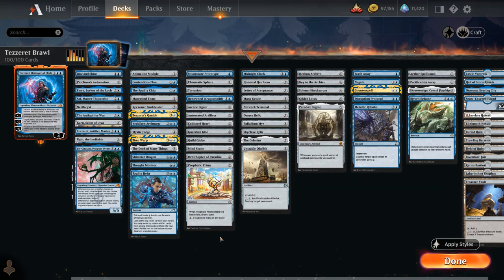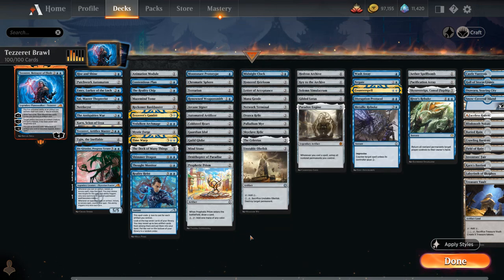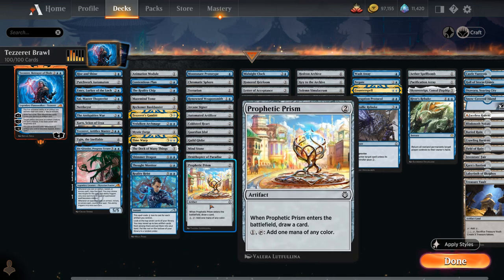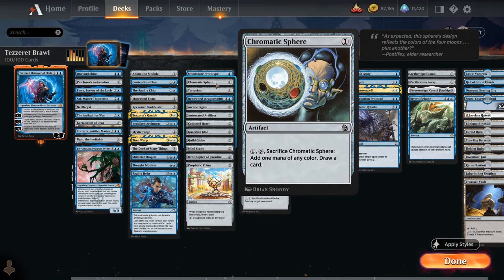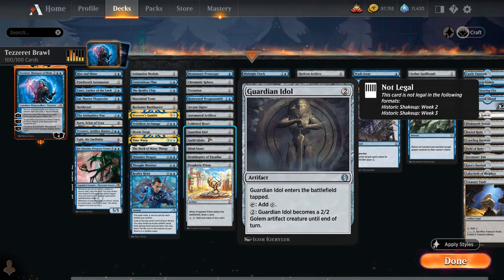The ramp artifact category includes Moonsnare Prototype from Kamigawa, which can tap an untapped artifact or creature to add colorless mana and can also be channeled for interaction. There are also artifacts typically used for mana fixing that change how they operate with Tazeret in play: Prophetic Prism draws a card when it enters and taps for any color — with Tazeret out, you can activate it for free and make one mana of any color. Chromatic Sphere is similar but sacrifices itself. Terrarion sacrifices to add two mana in any combination of colors, so it ramps you for two with Tazeret in play, as does Guild Globe.